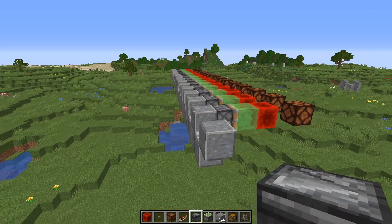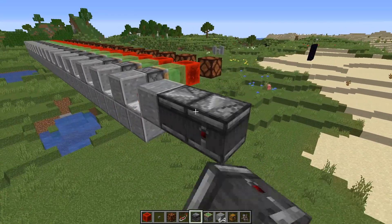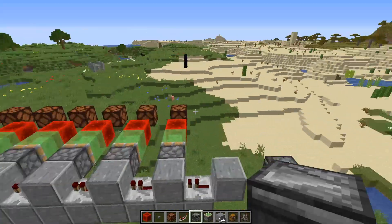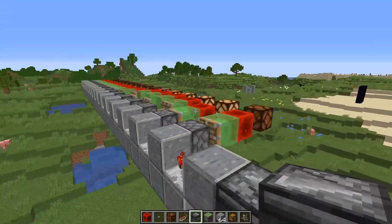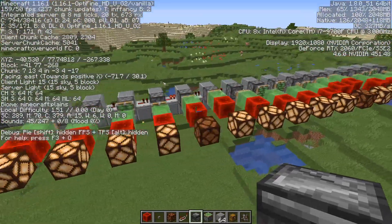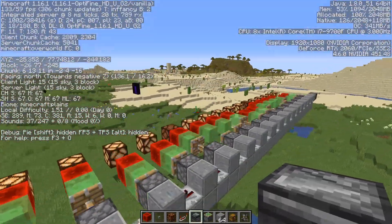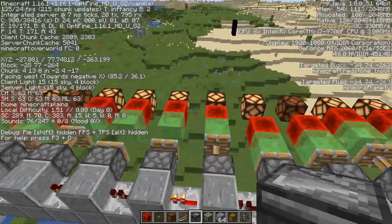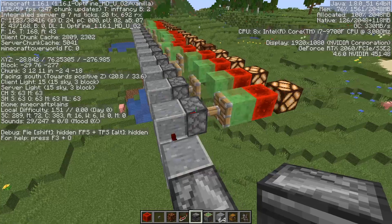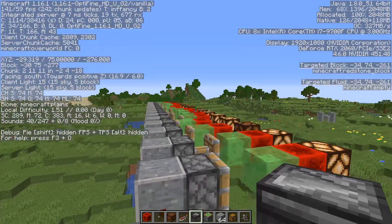Let's jump into the very last test: piston movement along with light updates, just as we showed on the Sodium test world. Let's turn it on. As we can see, it's going to go down quite a bit — to 130 to 140 FPS — which is not so bad, very much playable. Definitely getting two to three times what we get on Vanilla Minecraft, which is more than enough of an increase in performance.